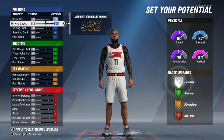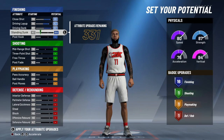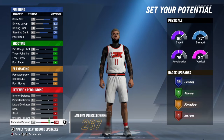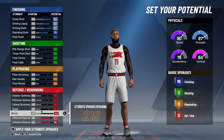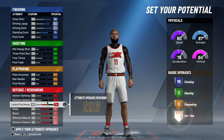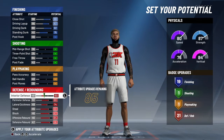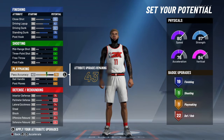First thing you want to do is upgrade your close shot, upgrade your driving layup, max driving dunk, max standing dunk. Then go to your defense — upgrade every single last thing on your defense: steal, block, offensive rebound, lateral quickness, perimeter defense.